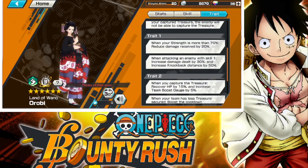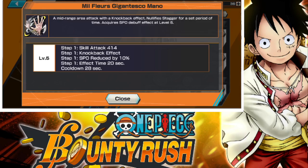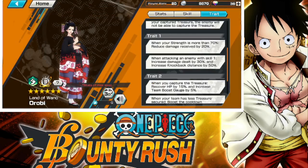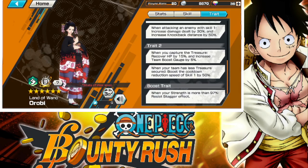When your strength is more than 70%, reduce damage received by 20 — pretty solid. When attacking an enemy with skill 1, increase damage dealt by 30% and increase knockback boost by 50. I'm assuming the first move hits directly, and it slaps them back — it does have pretty good knockback as well. I like that.